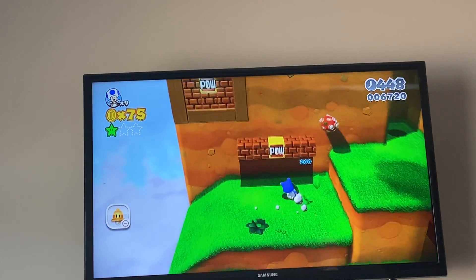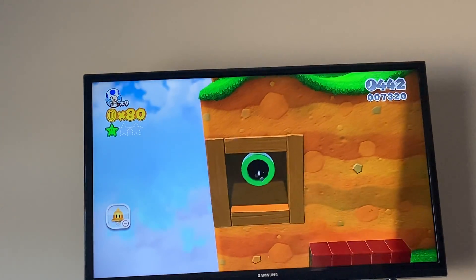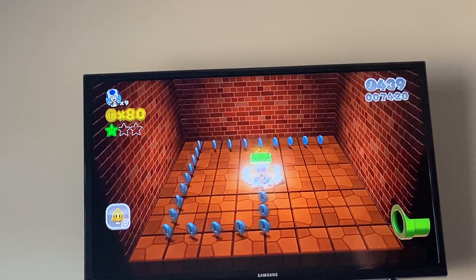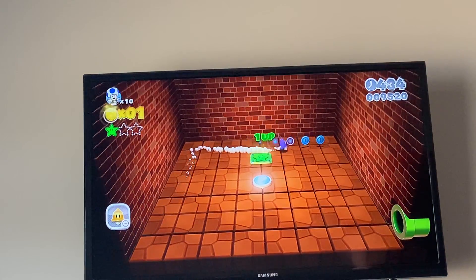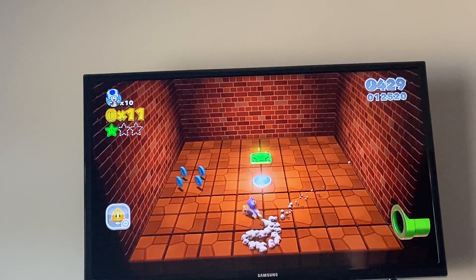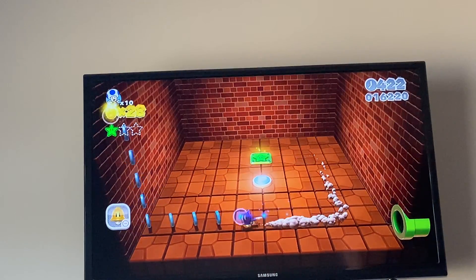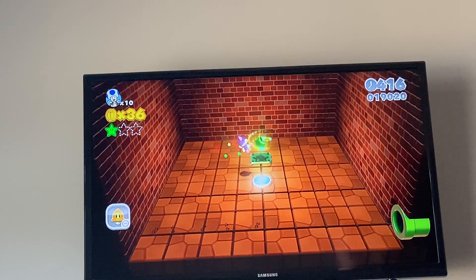And then up here, we're going to destroy that hat and open up this to a pipe. You go inside the pipe and then it is another little room. This one you have to get all the blue points — like so. And this should be the last one. And then you get the second green star.